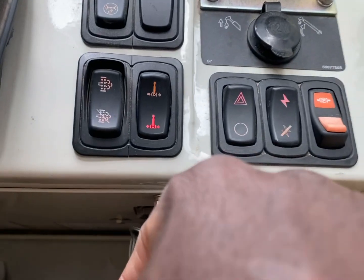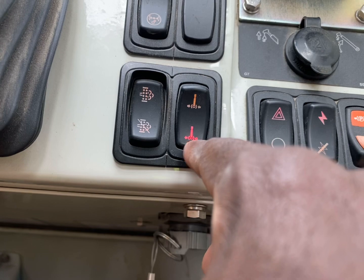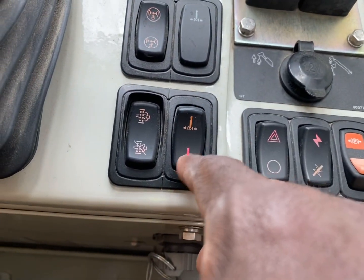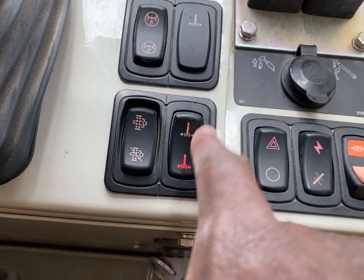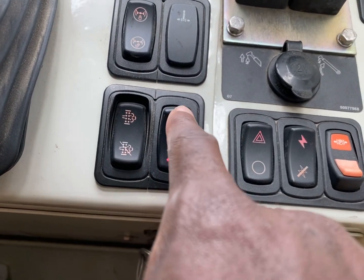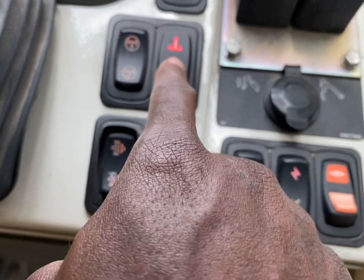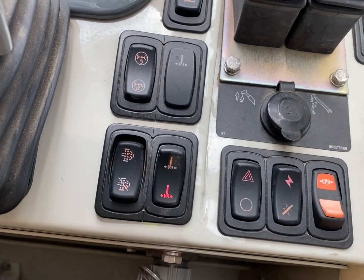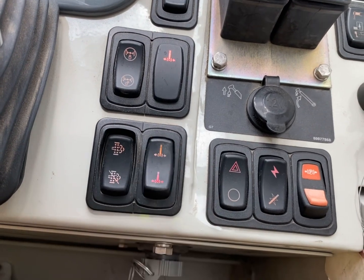Over here you've got your exhaust — leave that alone. On this side is your swing brake, the swing lock. This one and this one — don't touch this; leave it in the middle. When you press up it locks, and this icon will pop up red letting you know that it's locked. If you're ready to swing, press down — now you're ready to swing. Otherwise leave it there.